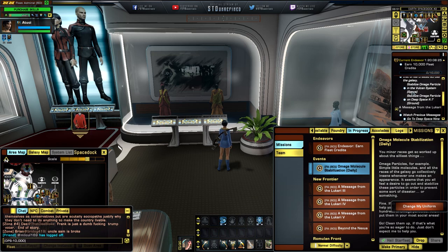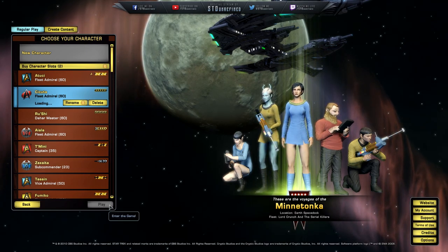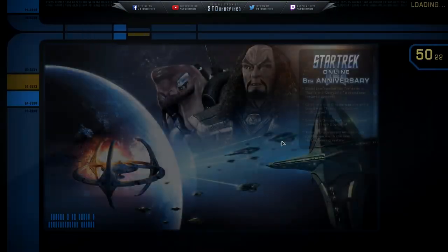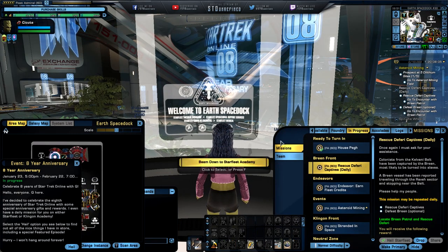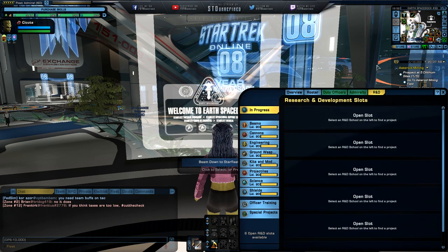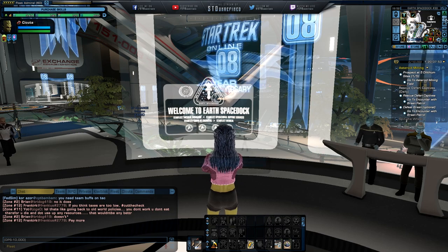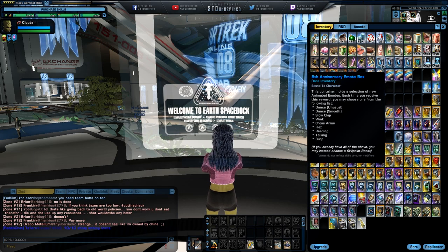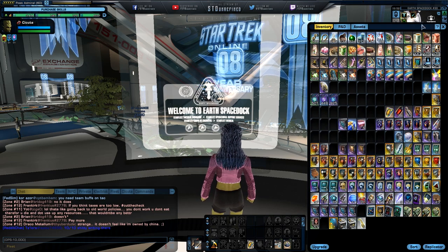That is basically the gist of the entire mission you need to do for the dailies. Grab yourselves the dailies because those are going to reward you the marks you need to obtain the Bajoran ship — that is a really cool ship and I highly recommend getting it. For the daily, just turn it in at Q and Q is going to give you a couple of options.